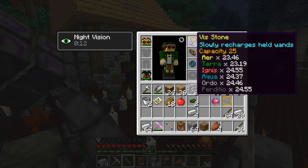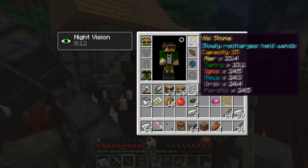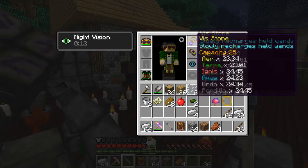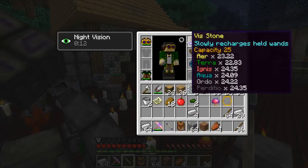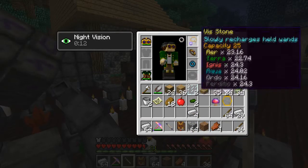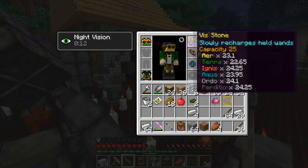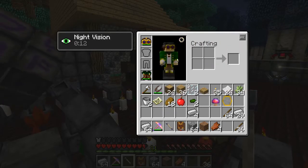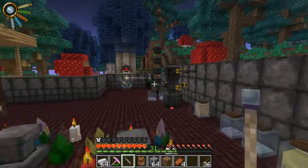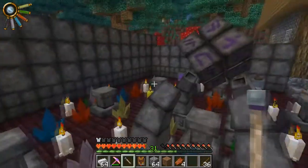It's taking essentia from this stone first, then it'll take from the wand once that's drained. I have no idea how that stone filled up — maybe it was from that little incident where I accidentally destroyed everything and then had to bring it back.